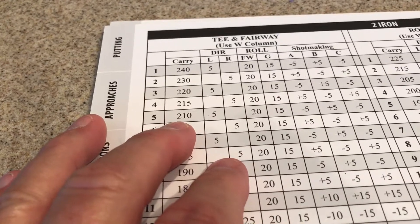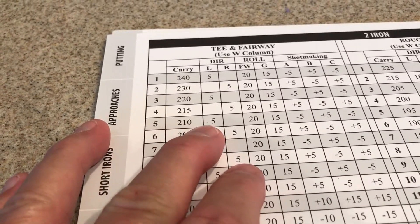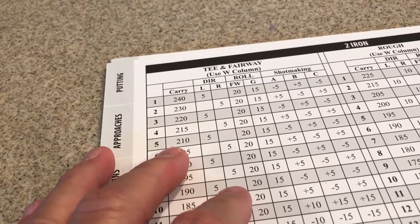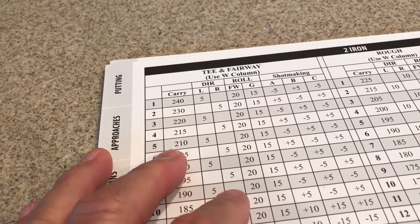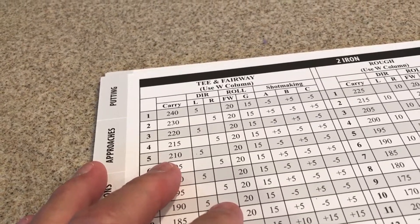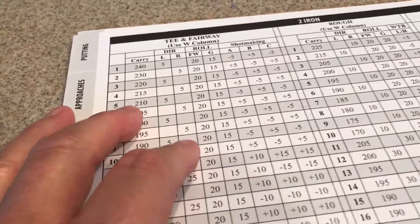Anyway, like I said, counting up: 80, 90, 200, 210 — we've got 10 yards carry, so that would be 220. So something like a 210 shot, maybe, because I'm going to get 10 yards carry. Let's go to the long irons.